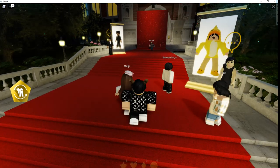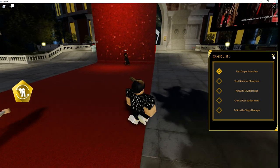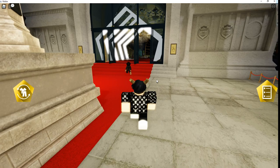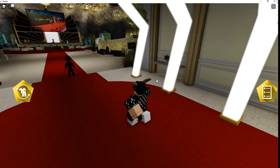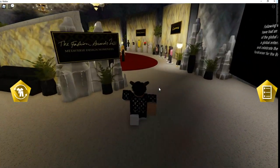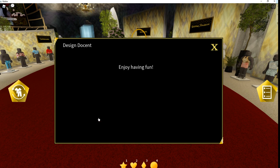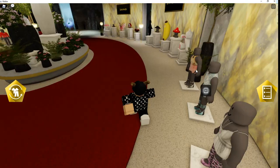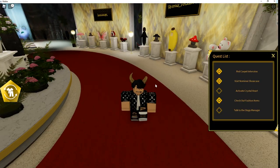So we just got to do what it says — we've got to visit the nominee showcase. I'm pretty sure it's right up ahead. You just go in — oh, you can't jump in this game, that's kind of weird. Let's go over here first and talk to this person. You just click through it and it automatically does it. You've got to check out the fashions now, so just click on it, and then it marks it off.